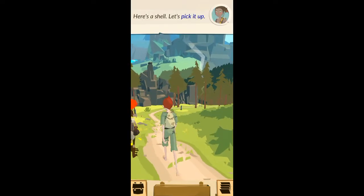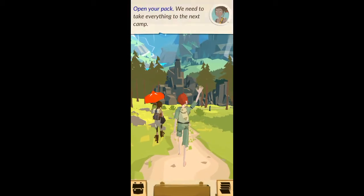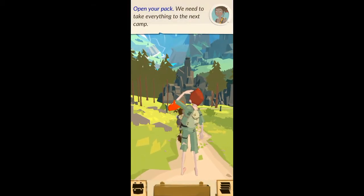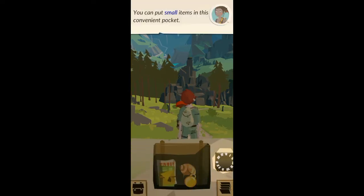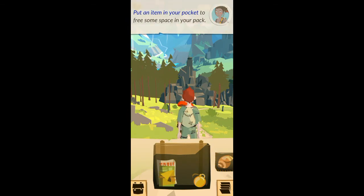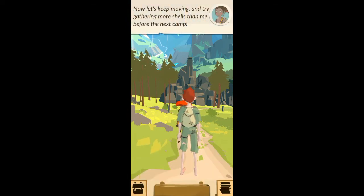Here's a shell, let's pick it up. Open your pack — we need to take everything to the next camp. You can put small items in this convenient pocket. Put an item in your pocket to free some space. Great! Now close your pack. Keep going, we need to find the next camp.